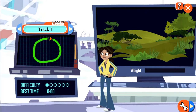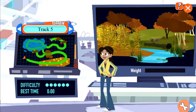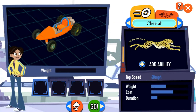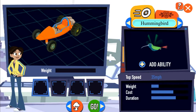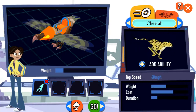First, choose a racetrack. Then pick the wrench button to customize your racer. Different tracks feature different terrain, like snow and water. You can add up to four animal attachments to your racer, one for each slot next to me. Some help you move better in different terrain. Some give you defensive power. Pick the animal attachments that'll help most in the racetrack you choose.